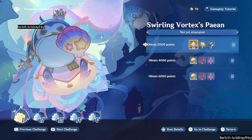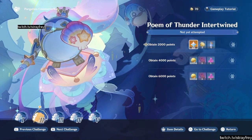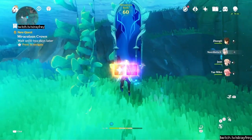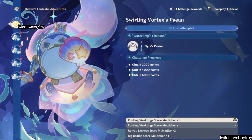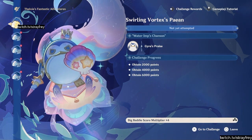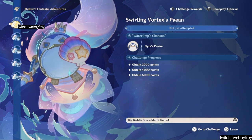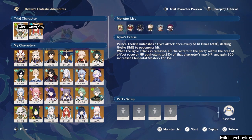Oh, there's more stuff. We'll do these then. Go to challenge. Teleport me. Big baddie score multiplier times four. Swirling vortexes pay in. And it gives us access to Nihita and Nilu.